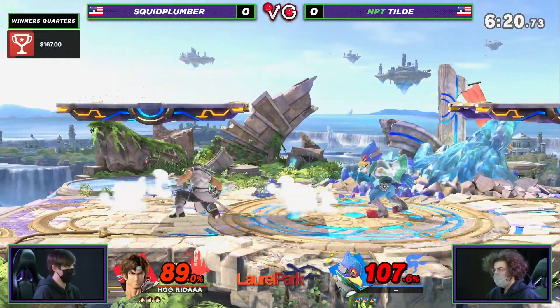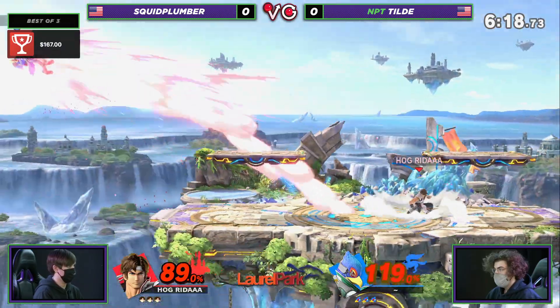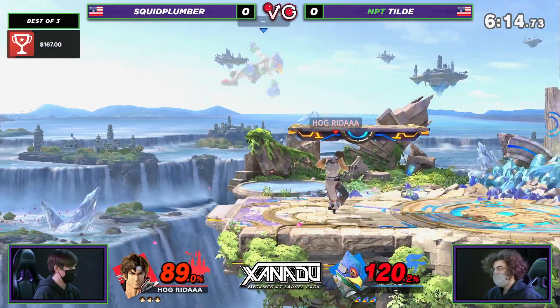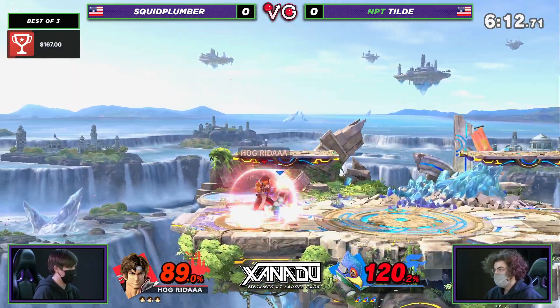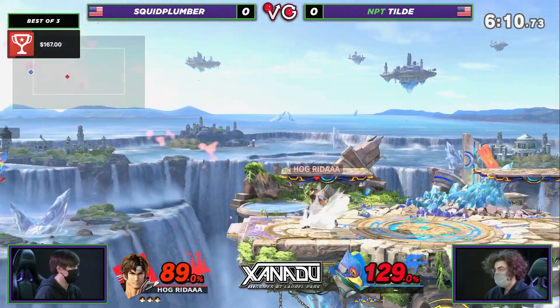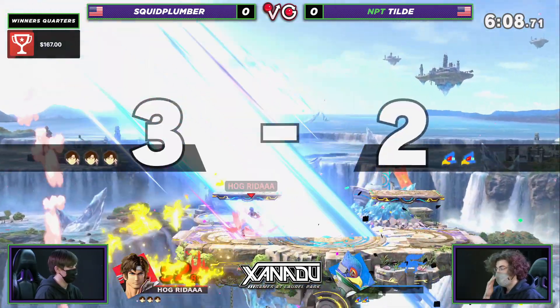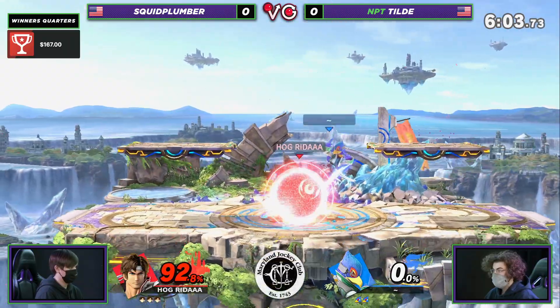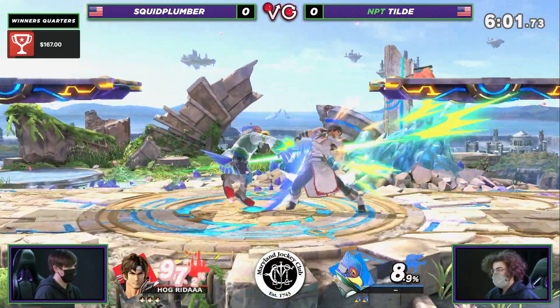Nice air dodge by Tilde though. Squid Plumber actually doing a pretty good job — he took all that 89% from the first exchange and has not been touched since he was able to land on his feet. Kind of that shell shock of, oh my god, I'm getting hit a little bit. The axe actually just goes directly over the reflector. It's so difficult to make it around Falco's reflector — a little bit of bad luck on Tilde's side there.